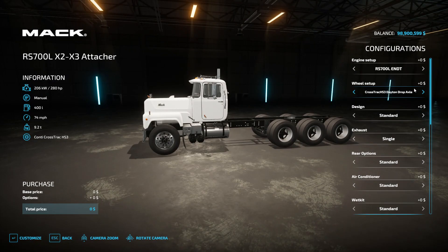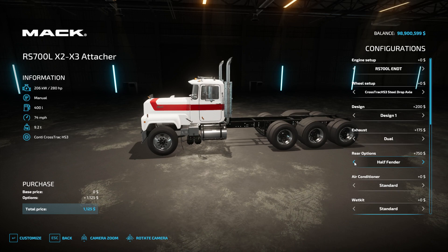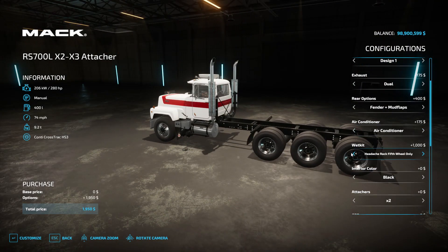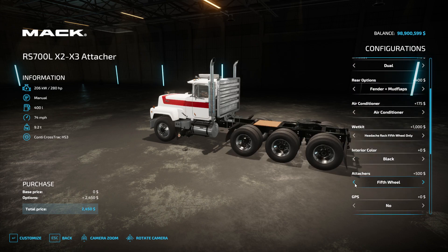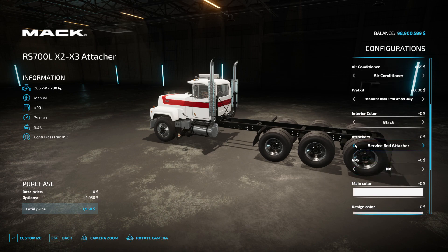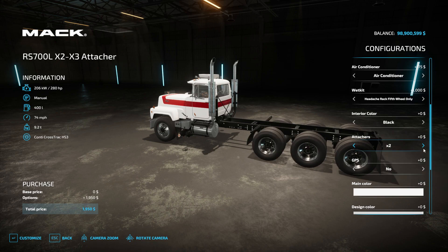Biggest engine. We'll do that for this one. Design one. Dual. We have rear options here? We didn't have them on the other ones. We'll do the quarter fender. Air conditioning. Vet kit standard. It's first wheel option only? Wait - so what's the point of having the other one if you can make this one do everything? Unless I have two different packs in, which very well could be the case. We'll put the X2 bed on this. Black, black, orange.